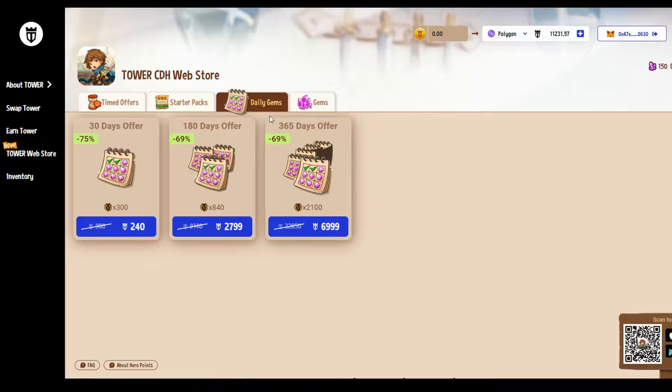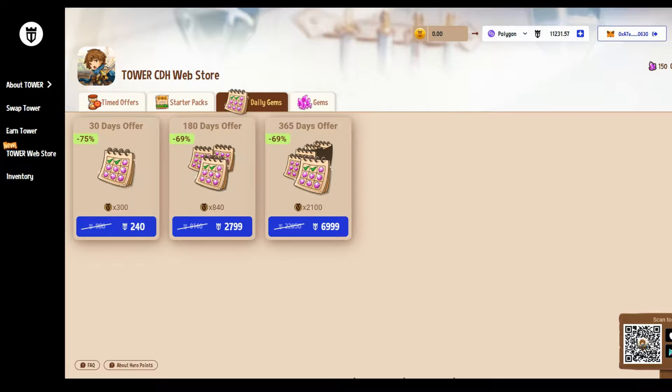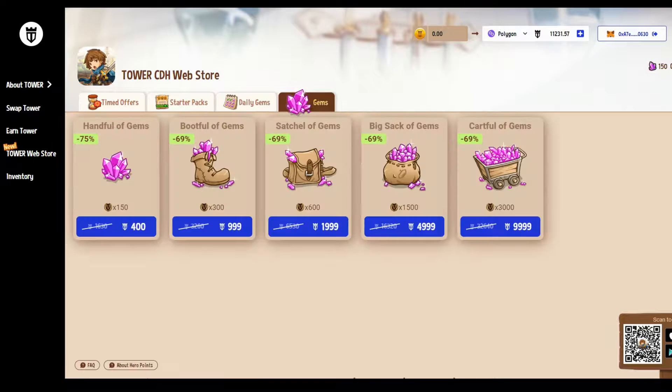There are also daily gems — for a month you get 400 gems per day plus 70 free gems every day when you log in. And there's a pure gem purchase option too. Gems are the hard currency in the game, which you'd normally buy with fiat currency. Now if you've got loads of Tower tokens, you can do that instead.